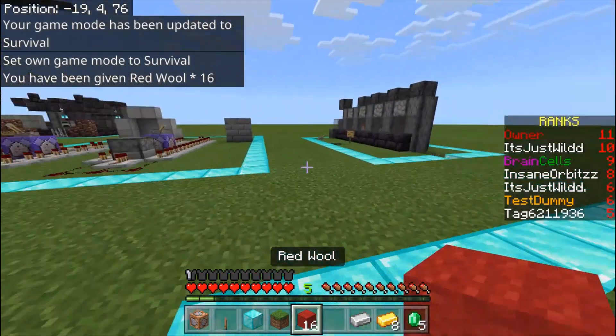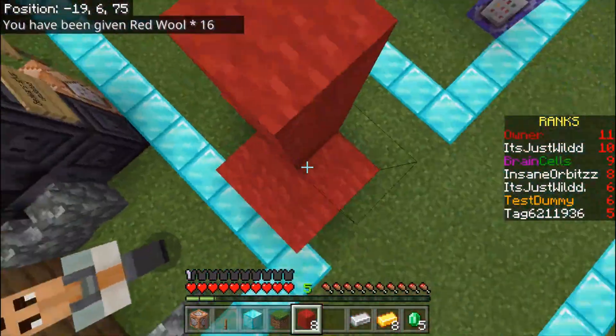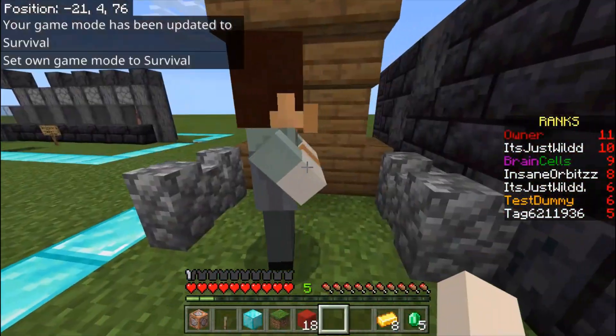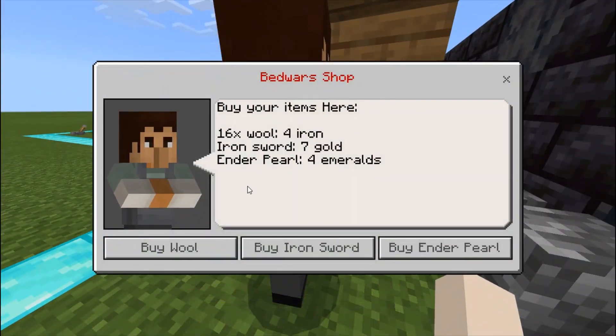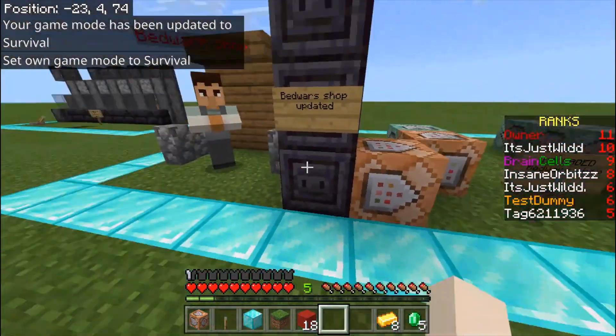As you can see I have five iron ingots. I click 'Buy Wool' and now I have one iron ingot and 16 red wool, because this is the red team's shop. I can build with it however I want. If I try to buy again it will not work.